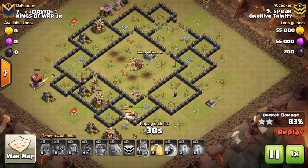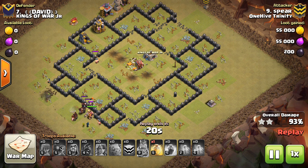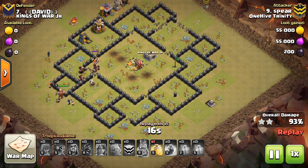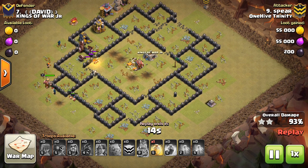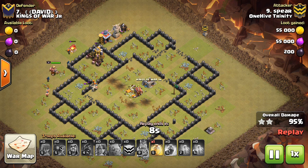Nice attack to Spear. I'd say pre-heal for the most part — don't wait for the Giant Bombs to appear. As long as you're diligent with your Heals, it's very difficult for Hogs to be killed. The way they get killed is mainly if people are reacting instead of being proactive and not dropping the Heals ahead of time. Spring Traps can be an issue, but there's not enough of them to throw Hogs off the base enough to ruin your attack if you're smart with your deployment.